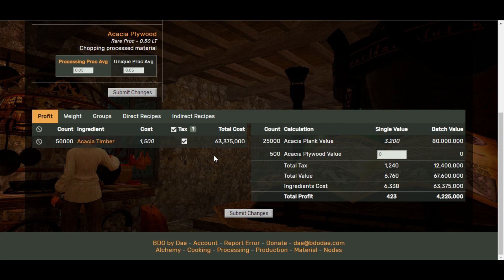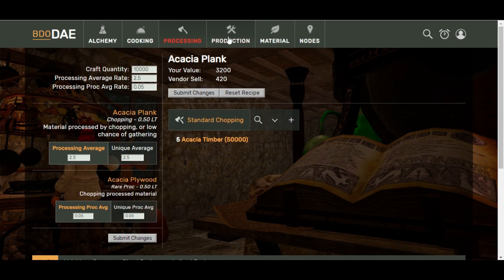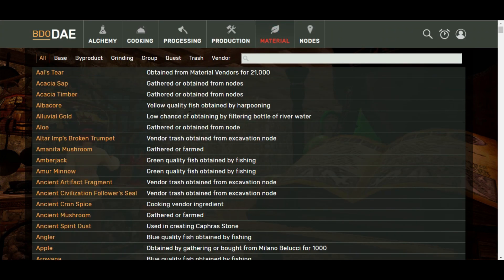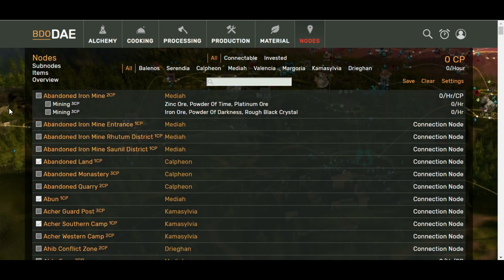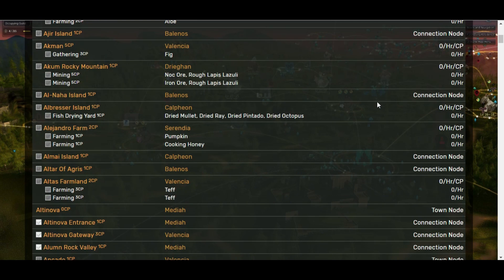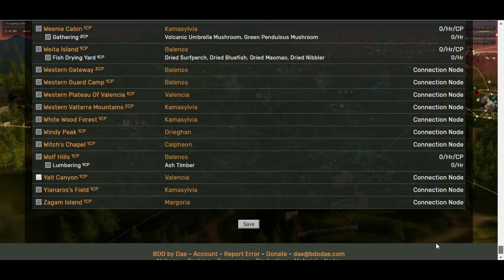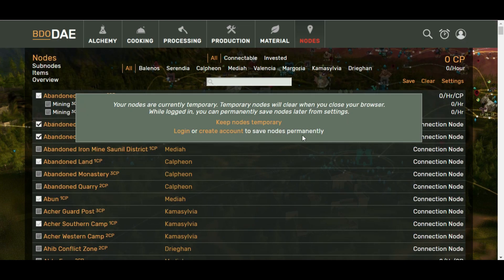Again, this will depend on your level of processing skill. You've also got production — things like your armor if you're crafting armors — and it's also got a materials tab and a nodes tab. The nodes tab will tell you exactly what nodes you need to get and give you a calculation of what CP you need, and also roughly what the CP per hour silver value is. This isn't a tool I particularly use for calculating nodes because nodes just aren't as easy to set up on this website as it is to do in game. However, for those people that do like figures and spreadsheets, this is going to be something that comes in really handy.